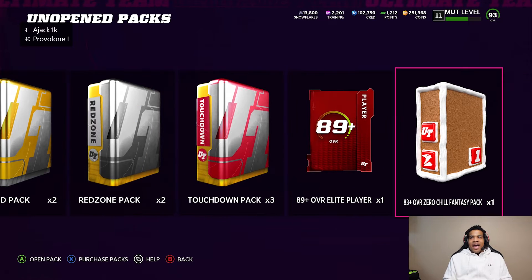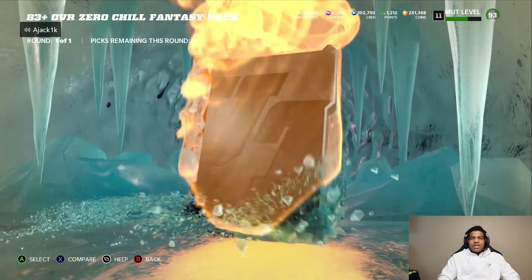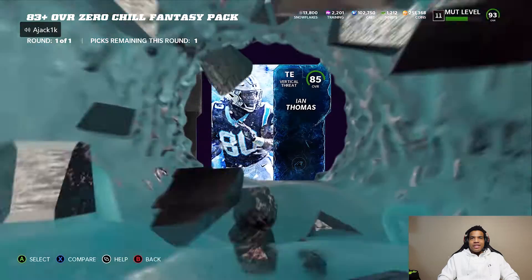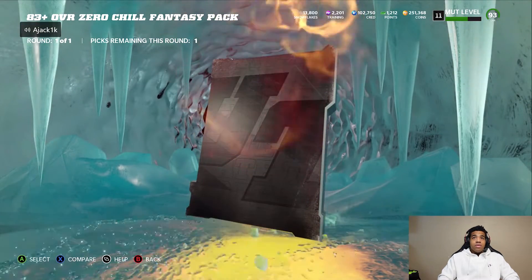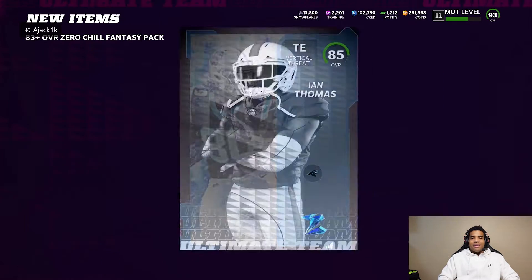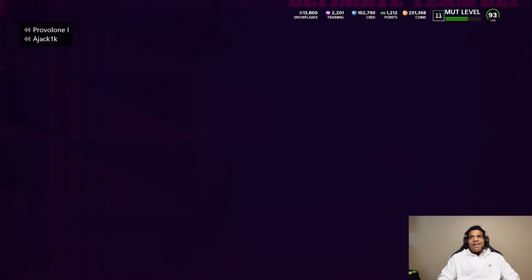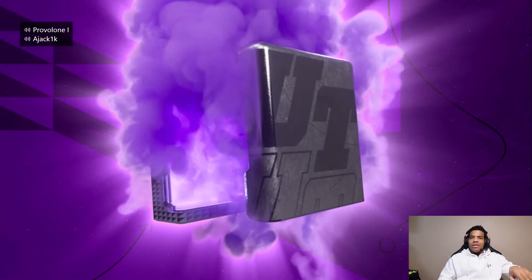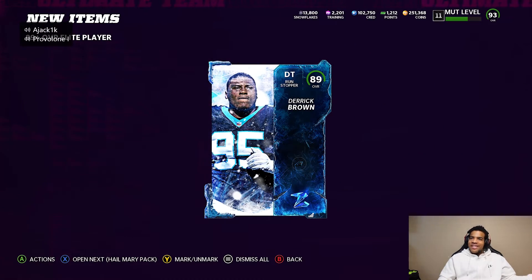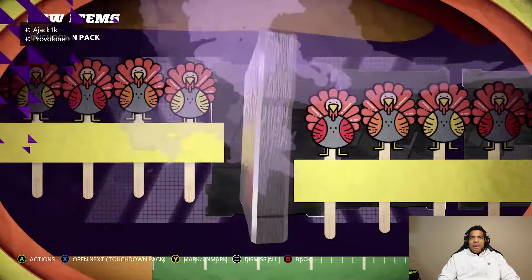We still got this 83 overall plus Zero Chill Fantasy pack. Scrolling through: Danny Amendola, Ivanta Freeman, 85 Ian Thomas, and 83 Marco Wilson — we're gonna take Ian Thomas. Now without further ado, the 89 overall Elite Player pack from the top 100 rewards. 89 overall Zero Chill Derrick Brown — the Touchdown packs should be a lot better though.